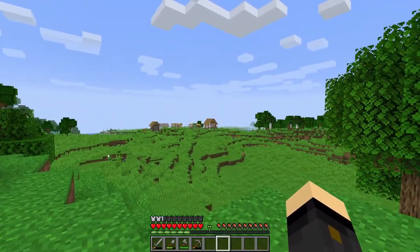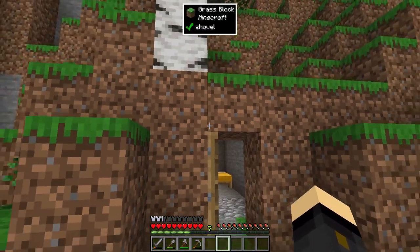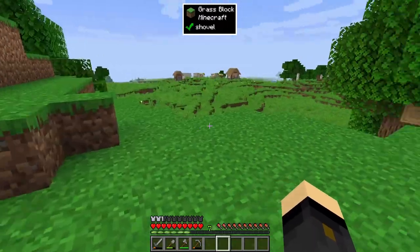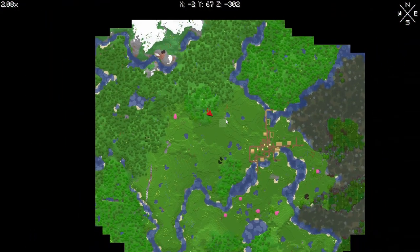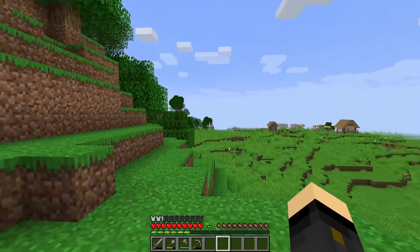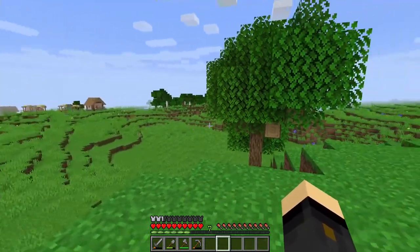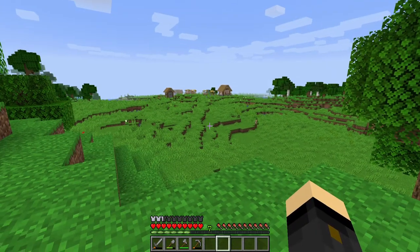I've been getting on with a few things off camera. We've got a little base here where we're going to sleep. If I hit M, you can see the map — it's a great location with loads of wood nearby, the village is very close, there's some oil for later, lots of water for power, and even a ravine here which we can use for mining. Being near a village and near wood is never a bad idea.